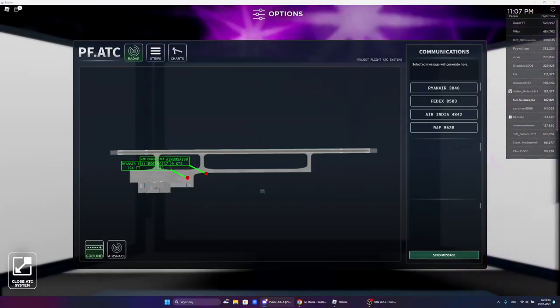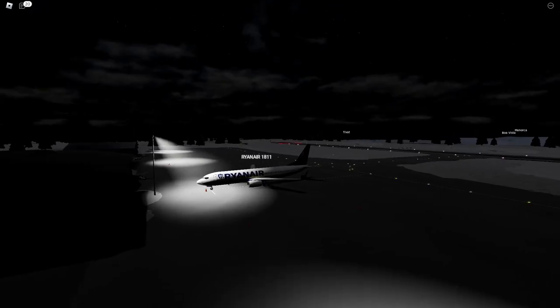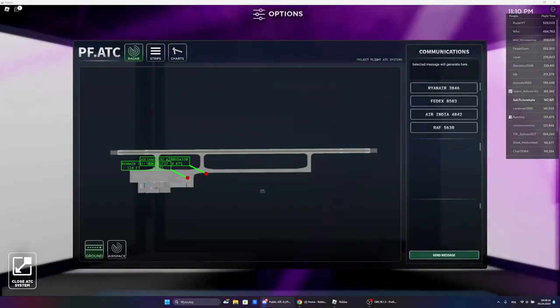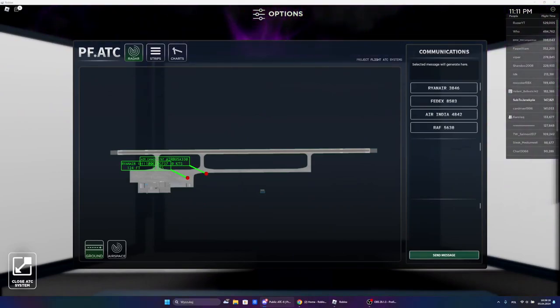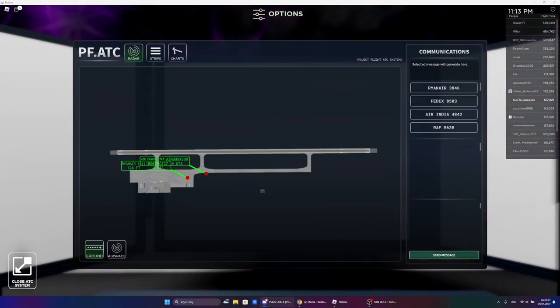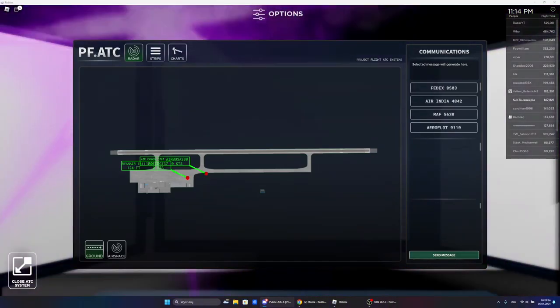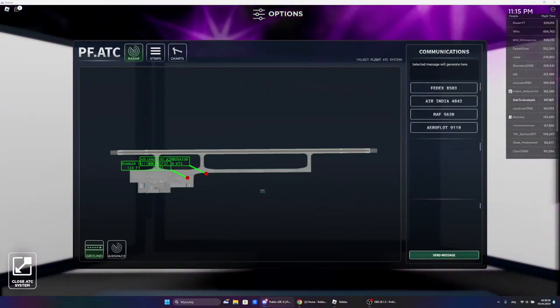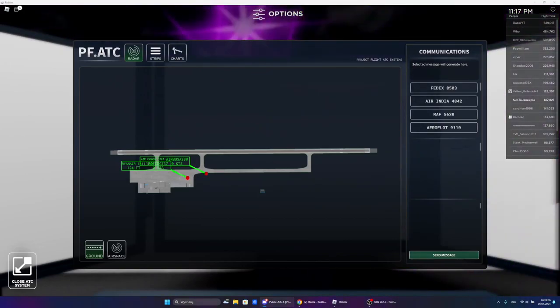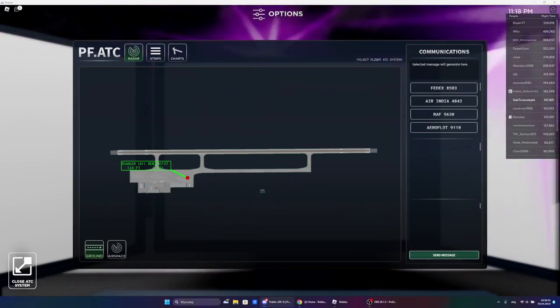Are we ready for IFR clearance? Yes. Ryanair 1811, you're in a Boeing 737. You're flying IFR today. You're arriving at Katila, departure Gatwick. Initial flight level 020, flight level 040, and your squawk code today will be 1501.